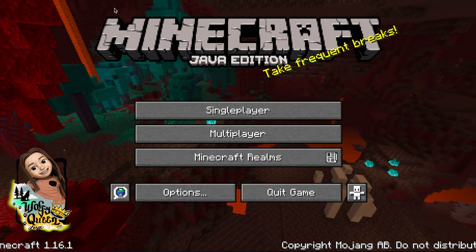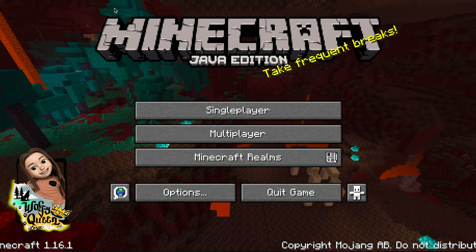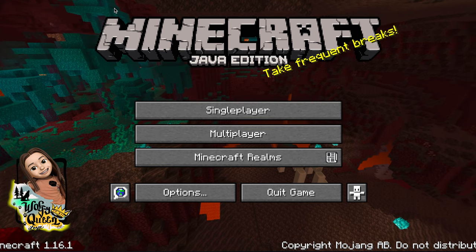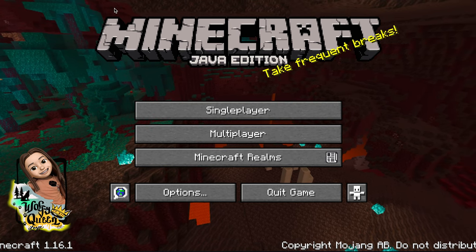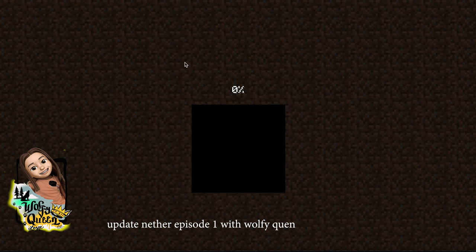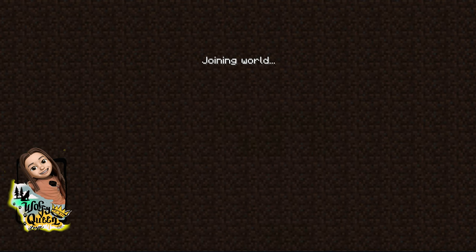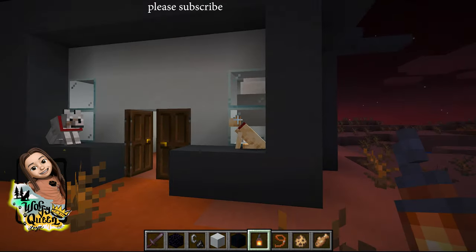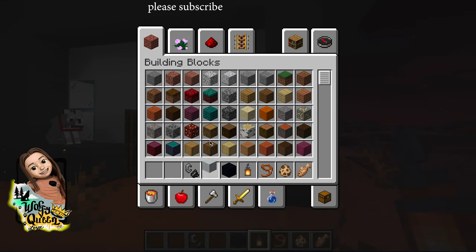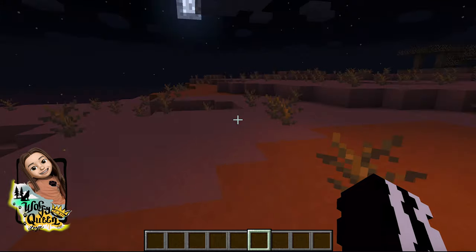I'm going to be playing Minecraft and today I just noticed there's a 1.16.1 version now with a new Nether and I'm going to check it out. I set this up before I go into the Nether because I just wanted to check it out, and I somehow spawned in a mesa.